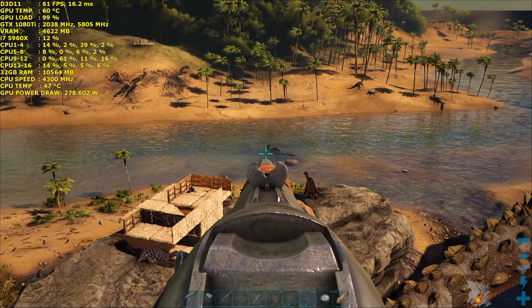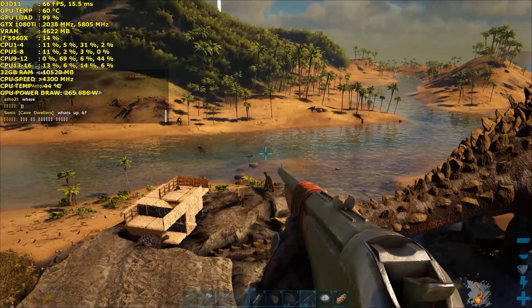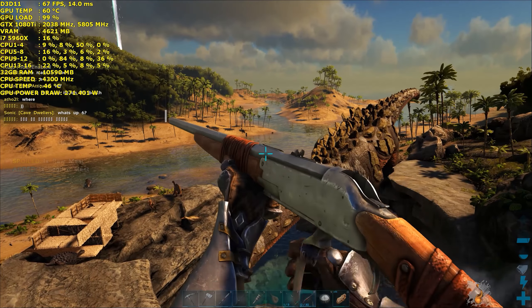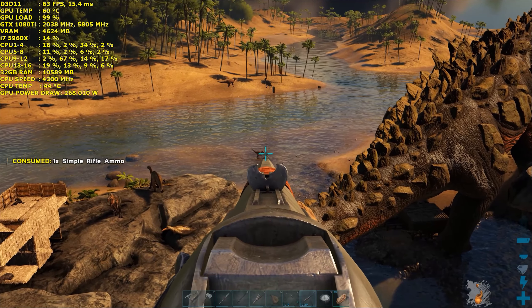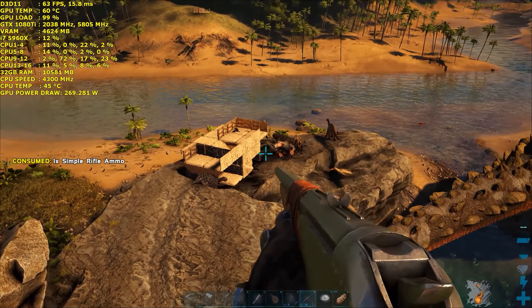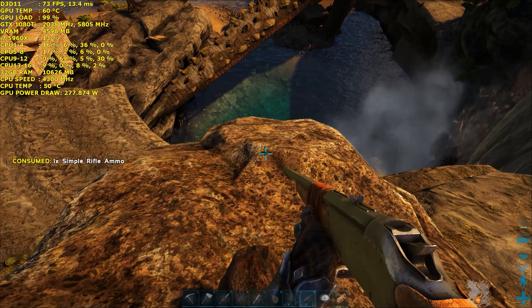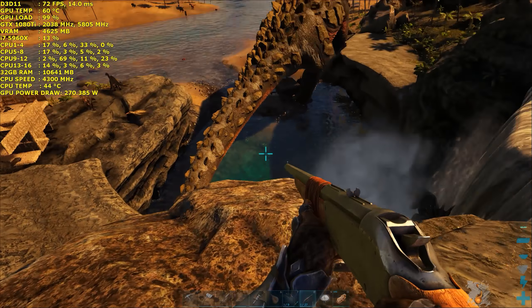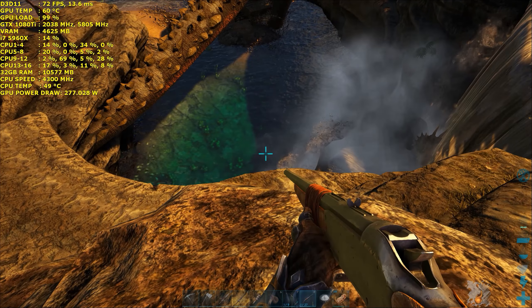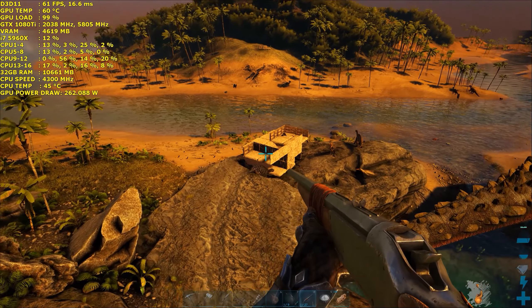Oh, there's that raptor I was talking about — it's trying to kill its prey. Let's see if I can save that dinosaur from getting killed. This raptor is hard to hit. One shot kill! This gun's a lot more powerful than I thought it would be. This guy is trying to get to me but I made sure I put myself in a nice safe place. I don't know where it's gone now though — it may have got itself stuck around there. Let's see if there's anything else I can shoot from range.